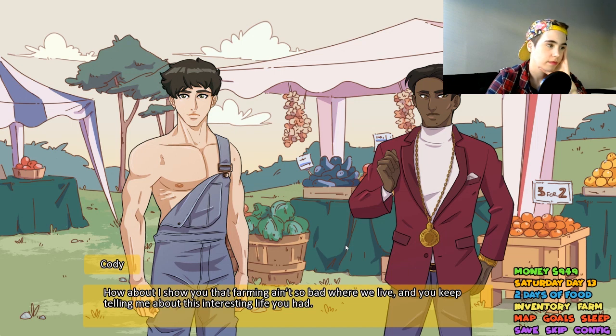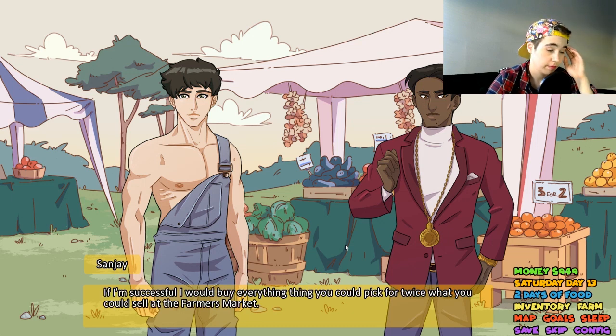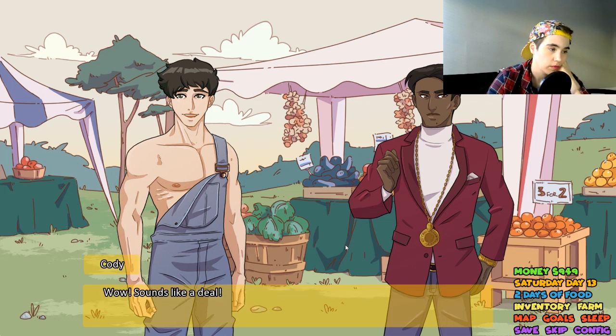Sanjay says there's a lot he can learn from Cody. Cody says Sanjay is one of the most interesting people he's ever met and offers to show him that farming isn't so bad. Sanjay asks if Cody wants to get to know him, and Cody says 'heck yeah.' Sanjay says Cody is most worthy of his time and asks Cody to bring some berries to test a batch of wine. If successful, he'll buy everything Cody can pick for twice what he could sell at the farmer's market. They agree on the deal.